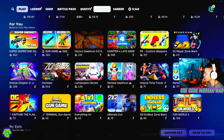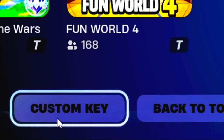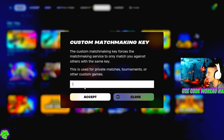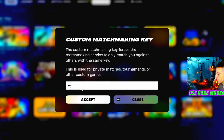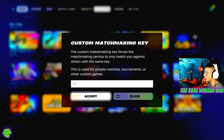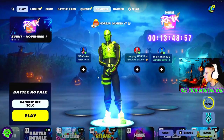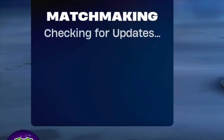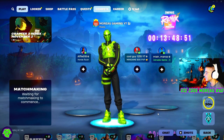Once you're back in the lobby, scroll down until you see the word 'custom key.' Click on the word custom key and a box will pop up. You then put the code that the host gives you to join the game. Once you put the code, click accept and then go back up to the main lobby.